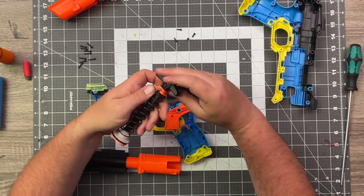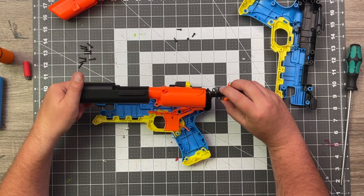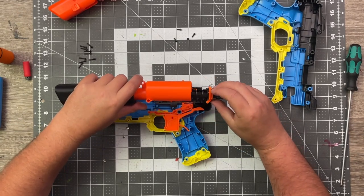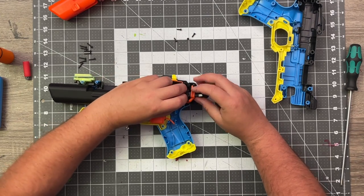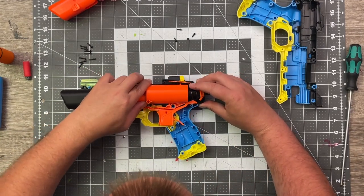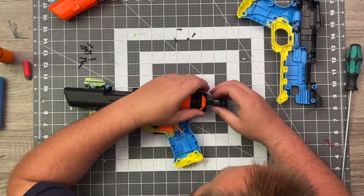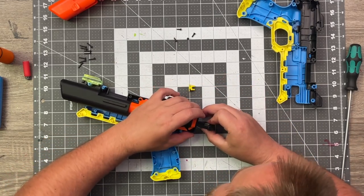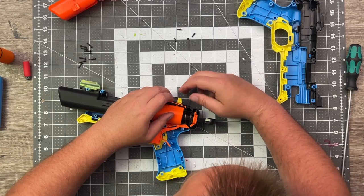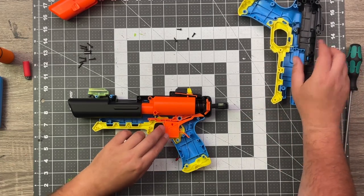The little catch spring goes on top of the little nubbin on the plunger. We'll put the plunger back in. My mistake — I was thinking it went one way, it actually goes down like this. That goes in there, that goes in like that. That actually wasn't as bad as I thought it was going to be for a second there. Catch springs — this is kind of why I'm a flywheel guy sometimes. All of our parts are in there — that wasn't too bad as far as modding goes.